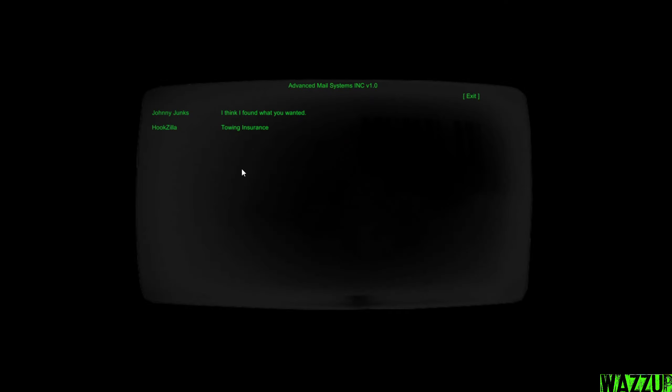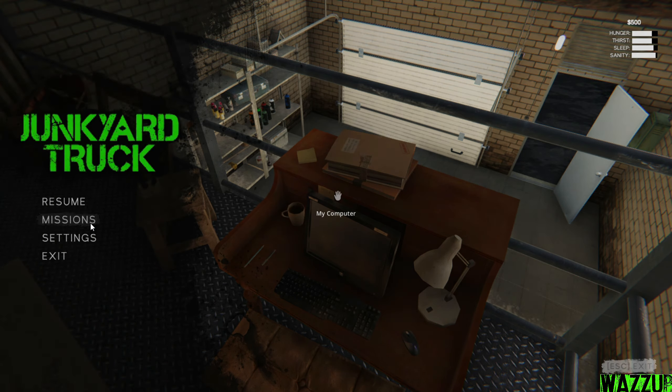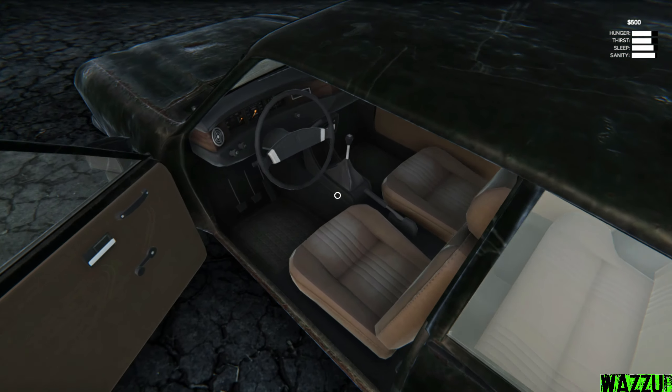Let's press E on the computer — we can save the game. We got a message from Johnny Junks: 'You still looking for a truck? My junkyard received a truck this morning — a 1982 Diamondback. This end-of-year model is legendary for being damn near indestructible. It needs some work but I'll sell it for an easy 400 dollars. Come on down — cash only. Johnny Junks Auto Junction.' I'm totally interested! We got 500 bucks. In the missions tab we can see: visit the junkyard, and don't forget to pick up your cash on the desk. Sadly there's no steering wheel support at the moment.